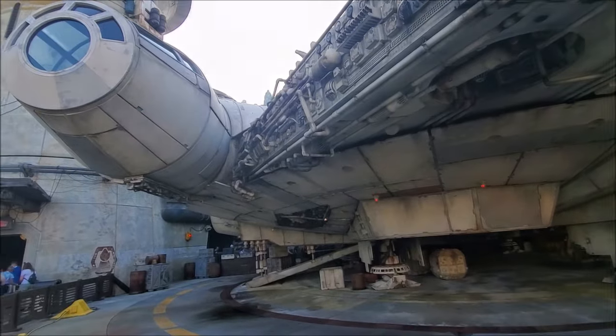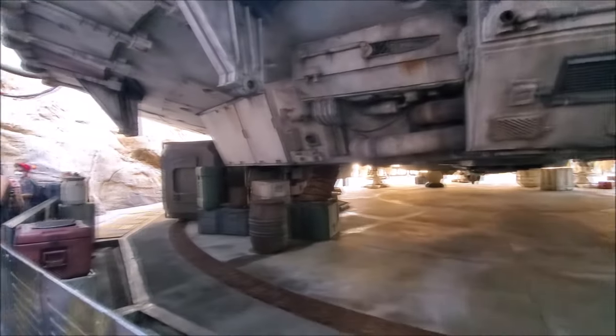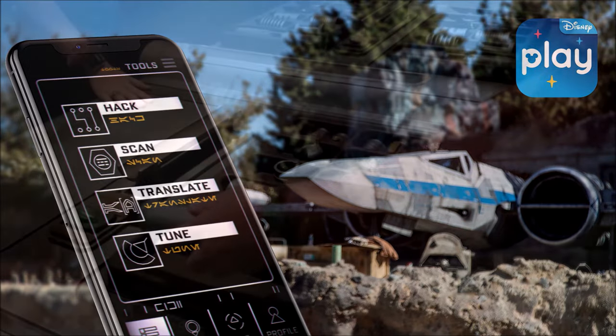Tip number 10: make sure you play with the Star Wars universe by using the datapad on the Play Disney Parks mobile app. Have it installed on your cell phone and any cell phones of the little ones in your party. With the datapad, you'll be able to translate a variety of languages — including Aurebesh, scattered around the park — scan objects to see spaceships or things animate, tune in and decrypt communications, and hack into select devices, control panels, and droids.